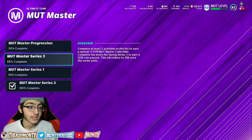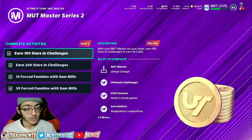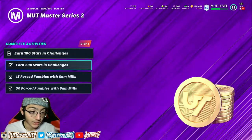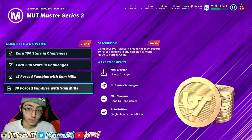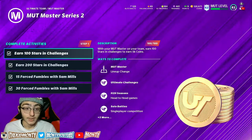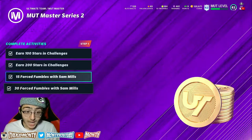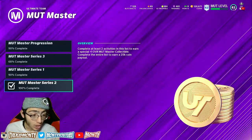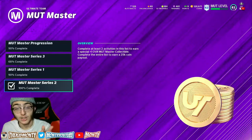A lot of more advanced players don't really know about this either, so this is a very huge tip that will help anybody — not just beginners. Basically, you go all the way over to the missions tab, scroll all the way down to the bottom until you see Mutt Master, and click on that. This is Mutt Master Series 1, 2, 3. For example, I completed Mutt Master 2. In Mutt Master 2 there are activities like: earn 100 stars in challenges, earn 200 stars in challenges, earn 15 force fumbles with Sam Mills, 34 fumbles with Sam Mills. These are 5,000 coins each for completing — so 5K, 5K, 5K, 5K — that's 20K right there.